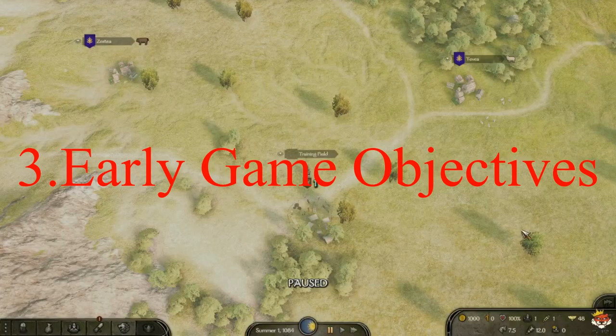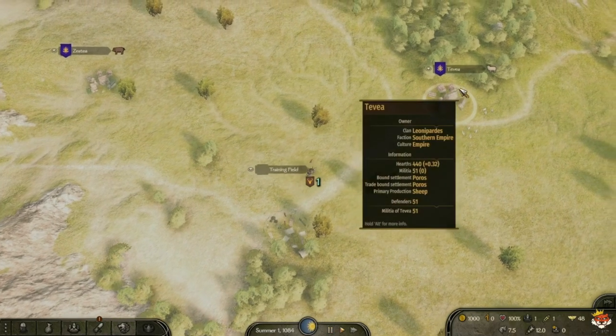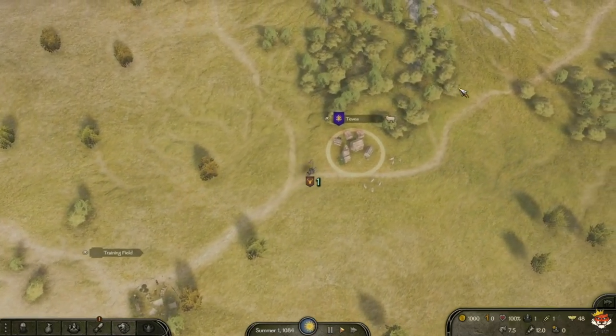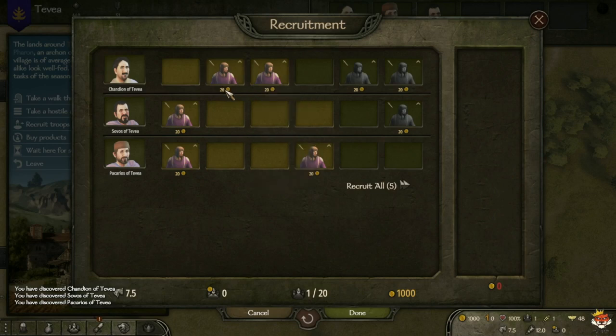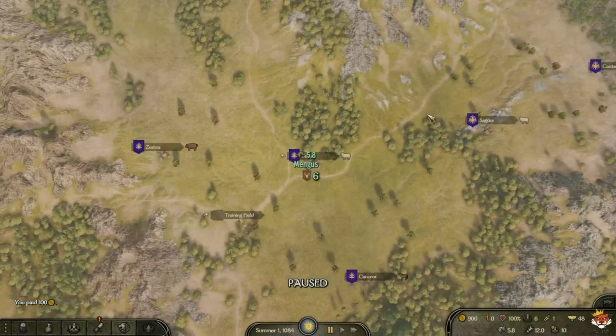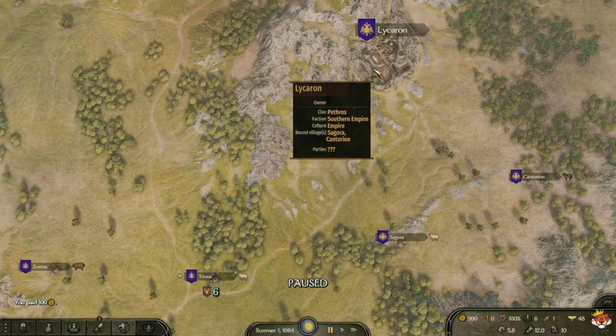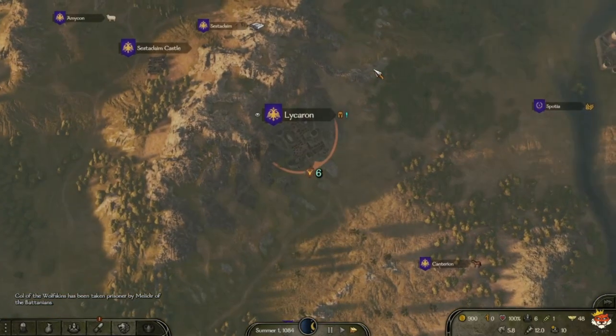In the early stages of Bannerlord, you should focus on multiple things. Start by recruiting troops — go to villages or towns; these early soldiers will be the backbone of your initial army. You can recruit from different factions, each with its own strengths and weaknesses. Troops allow you to safely travel the world of Calradia, protecting you from bandits and enemies while you build up your other resources.